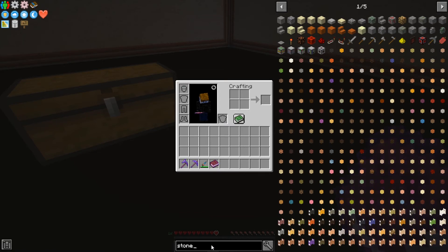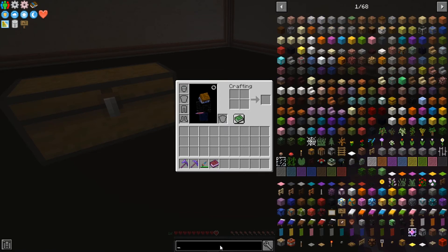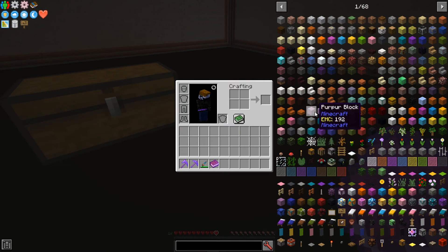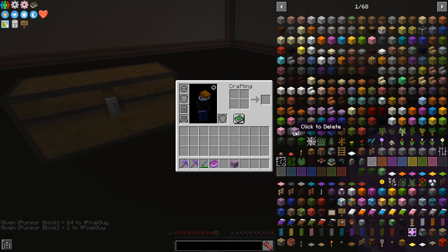If you right-click while in the search bar, it will erase it. And if you press Control F, it will focus into the search bar so you can start typing. When you're in cheat mode, if you left-click you get a full stack of an item; if you right-click, you get one item. If you drop items onto the JEI list, it will delete them.